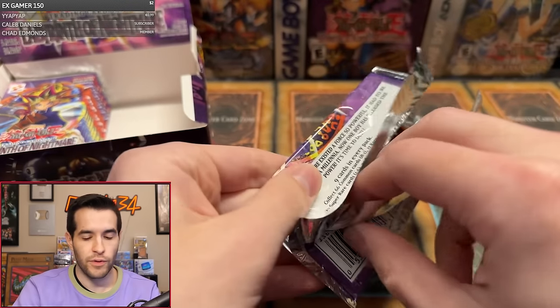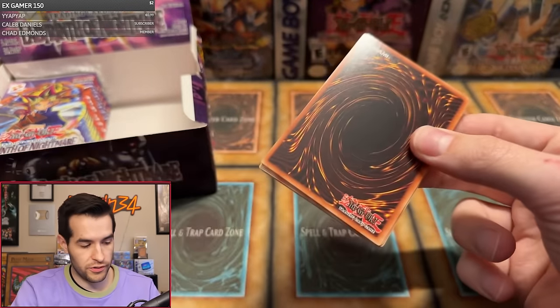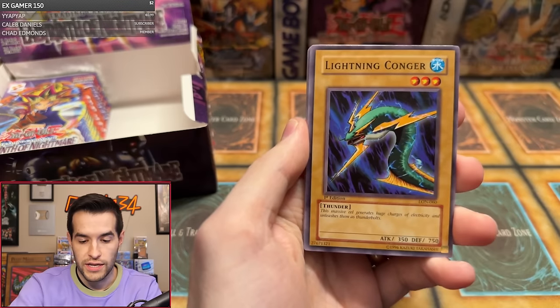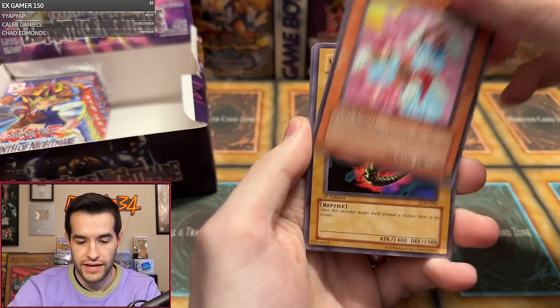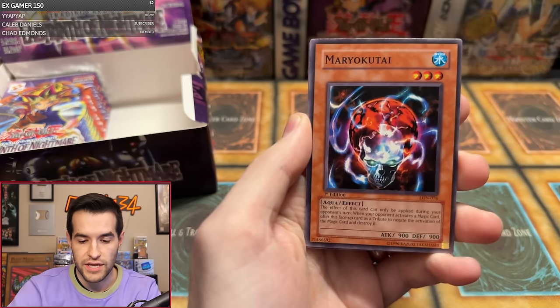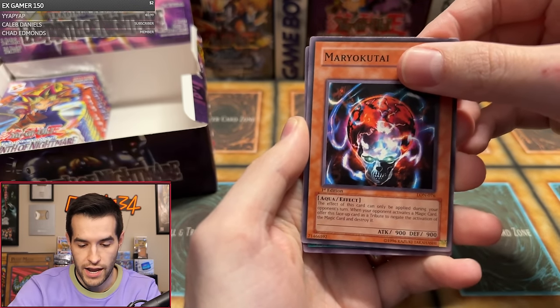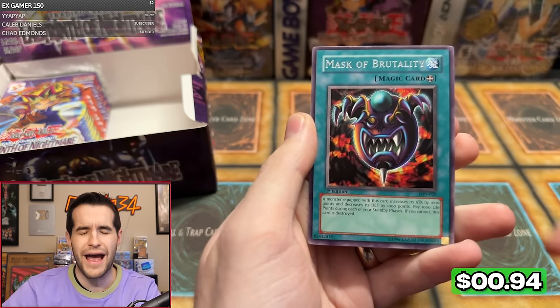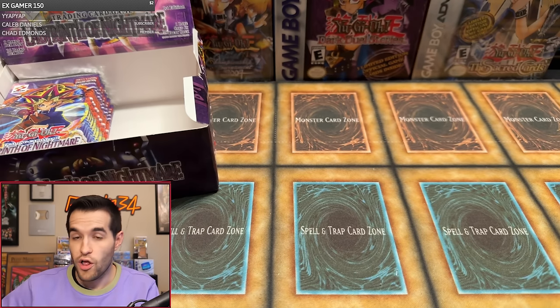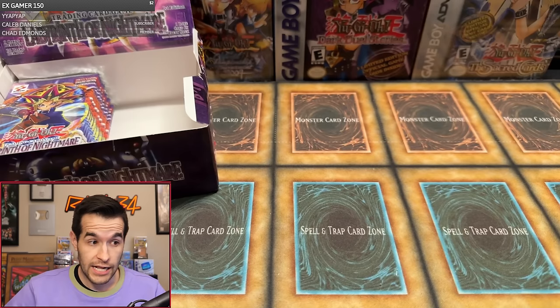Need something big — we have one Ultra and two Supers so far. Miracle Dig, Lightning Conger, Dancing Fairy, Wormdrake, Dragonic Attack, Lady, Shining Abyss, Mario Kutai, and we have a Mask of Brutality. And speaking of brutal, that was brutal — that is this box so far. It has not been easy to pull foils. We are three for 23. We have 13 packs left — almost a 50% chance to pull a foil every pack the rest of the way if it's normal.